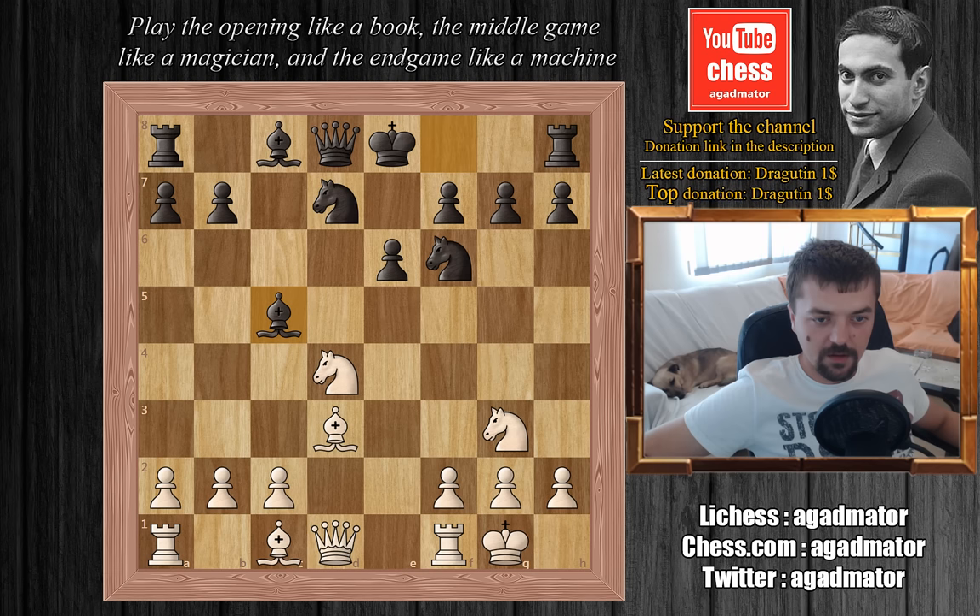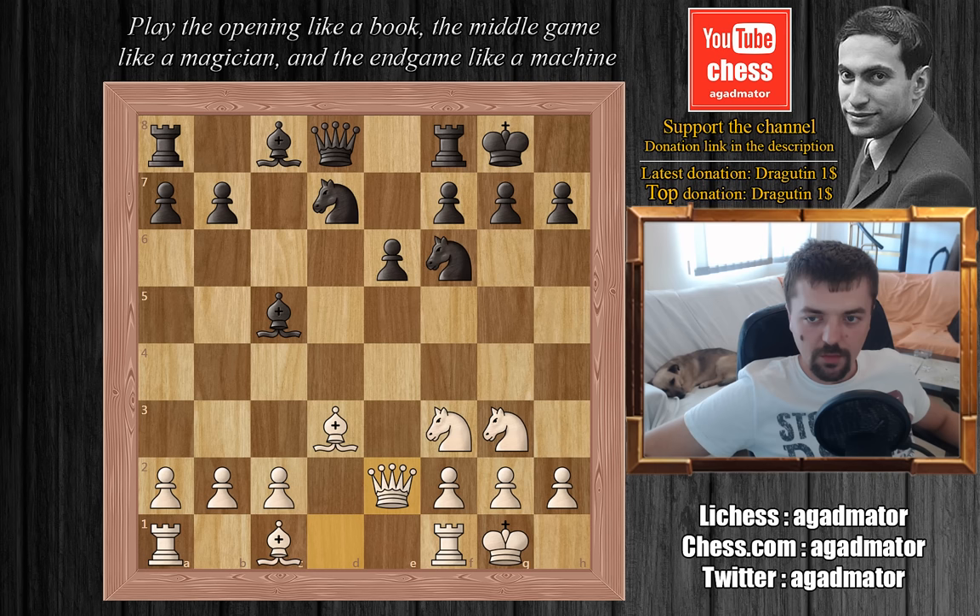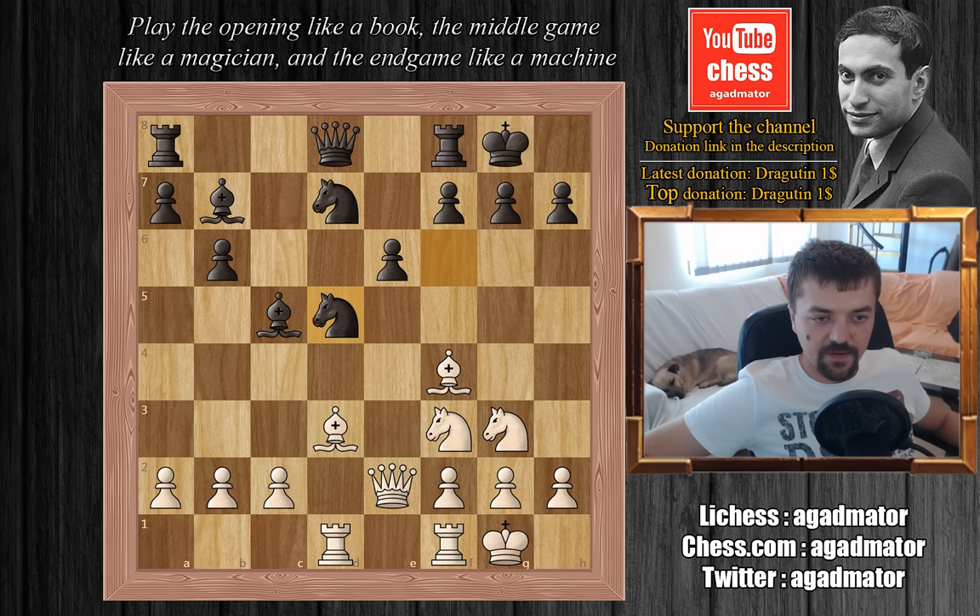Vasyukov castles, we have queen e2 by Tal, b6, preparing to develop the bishop, bishop to f4, bishop to b7, rook a to d1, knight to d5 attacking the bishop on f4, so bishop to g5 attacking the queen, queen to c7, and Tal plays knight to h5.